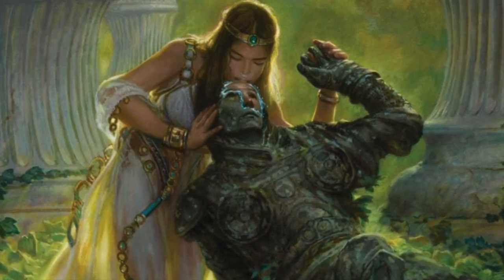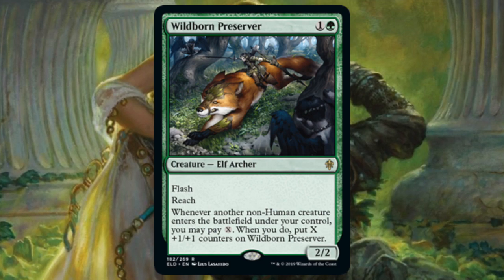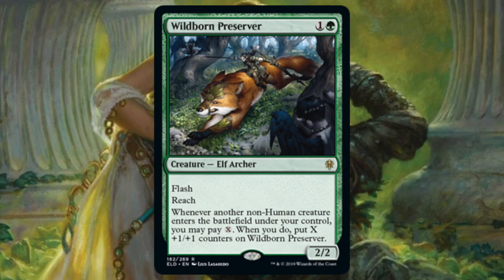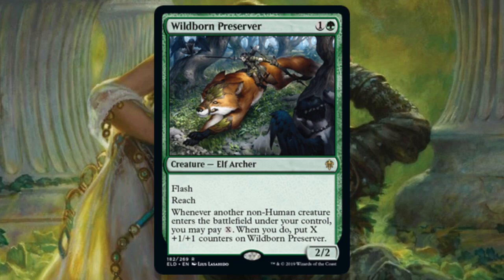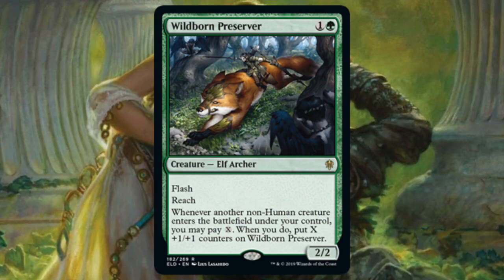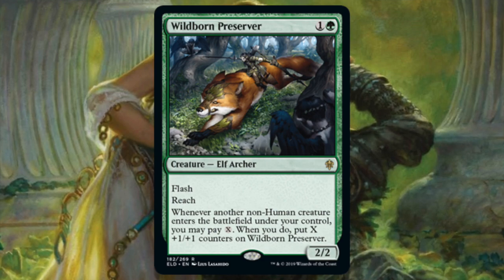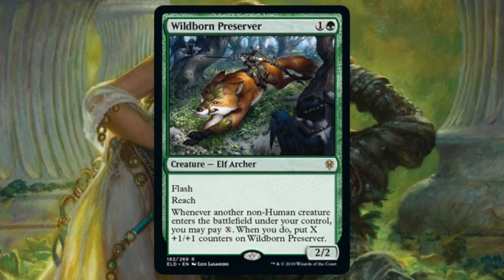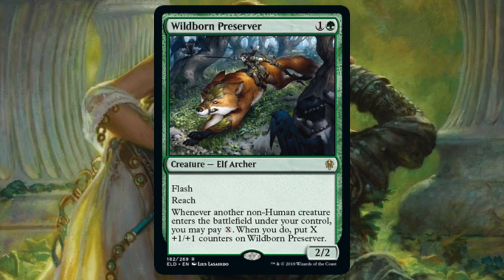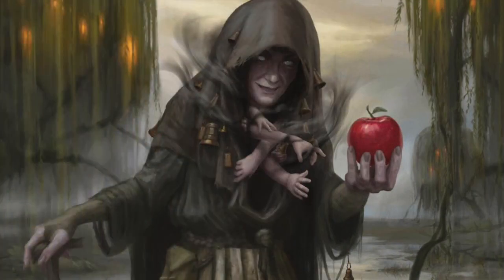One more green card with flash — Wildborn Preserver. For one and a green you get a 2/2 Elf Archer with flash and reach. Whenever another non-Human creature enters the battlefield under your control, you may pay X — if you do, put X +1/+1 counters on Wildborn Preserver. I like this card a lot, but it belongs in the green aggro deck and I don't really play a green aggro deck. I also don't love paying for the +1/+1 counters because it keeps me from playing larger threats. If I play it on turn two and play something on turn three, my turn three play has to cost two mana or less to get the counters. I'm going to pass — it'll look great in the Simic Flash deck in standard but I don't think it's cubeable.